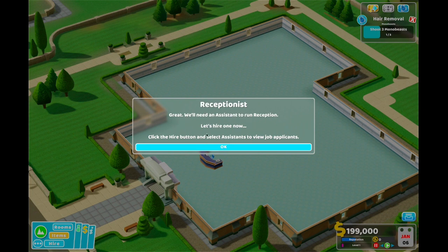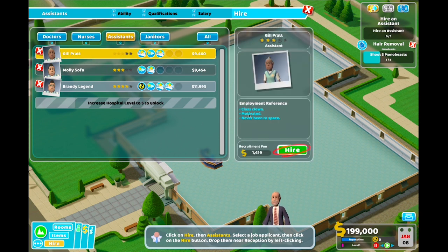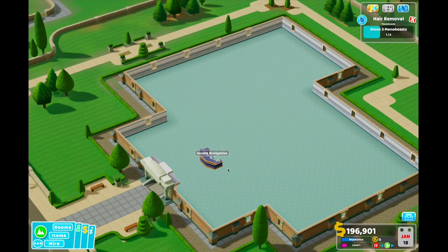We'll need an assistant to run reception. Let's hire one now. Click on the hire button and select assistance. They walk faster than normal speed and they entertain people with their sweet dance moves. They have stamina training, motivation, and two levels of customer service. Well, I can't really train people at the moment, so I'll just go with you.